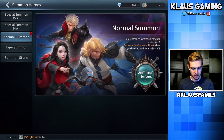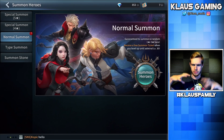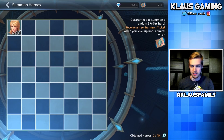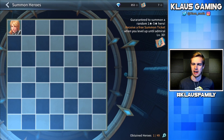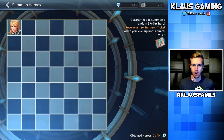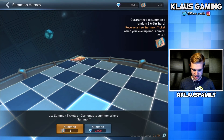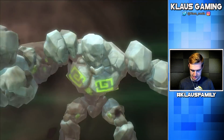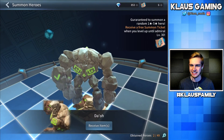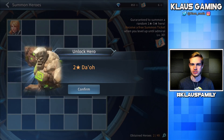We're going to start off with a normal summon. As you level up your Admiral, you get what's called summoning tickets and you get to select one of the squares to summon a hero. This is the free-to-play version — there are 49, I think. I'm going to go with the very middle piece. We got Dao — Protector of Ancient Secrets. He's a two-star. That wasn't too good, but I've unlocked a two-star.